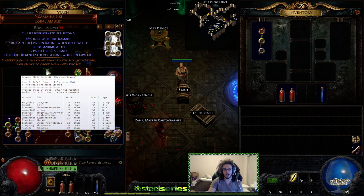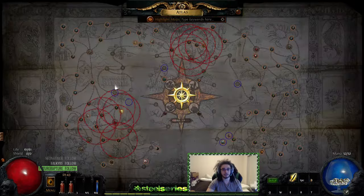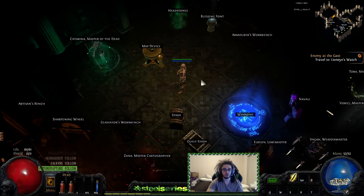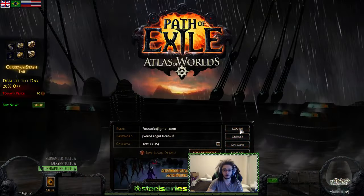In terms of ascendancy choices for the Guardian, I'll pop over to my Standard league character to show you. I'm probably going to pick up Time of Need first, then Radiant Faith, then Unwavering Faith, and get Prayer of Glory last.